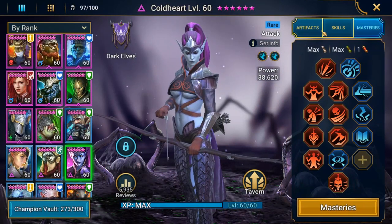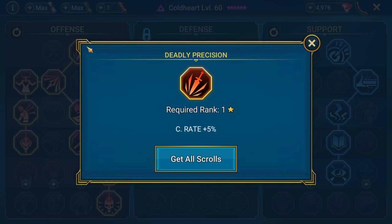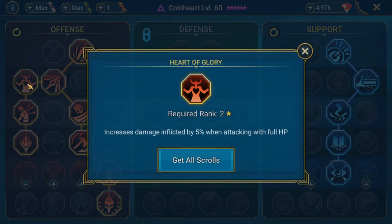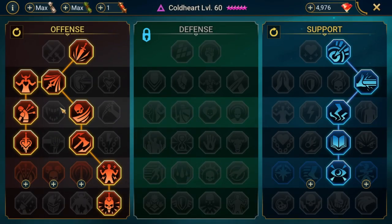Let's go over the masteries. In the offense tree, you get the crit rate which helps get over that 70% mark, and crit damage for an extra 10%. Heart of Glory increases damage by 5% when attacking with full HP, so that's going to make Heart Seeker hit a little harder. Single Out increases damage against targets with less than 40% HP, so if you're getting a second Heart Seeker in on the spider when it's low, you'll do more damage.